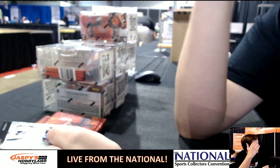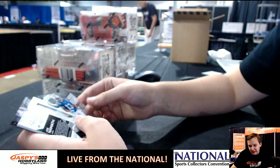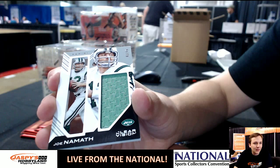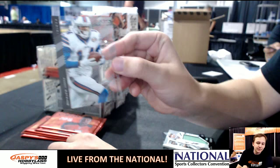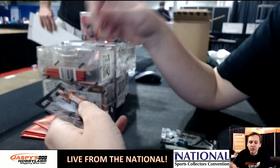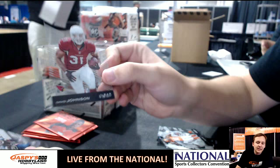One autograph per nine-box inner case — first pack, Phillip Rivers. We got T.Y. Hilton. Framed fabrics, 42 of 99 for the AFC East — Joe Namath. Nice patch, Lee with that one. We got Sammy sophomore standouts. Dwayne Bowe, Browns uniform. David Johnson rookie. And Richard Sherman — clear box, very nice.